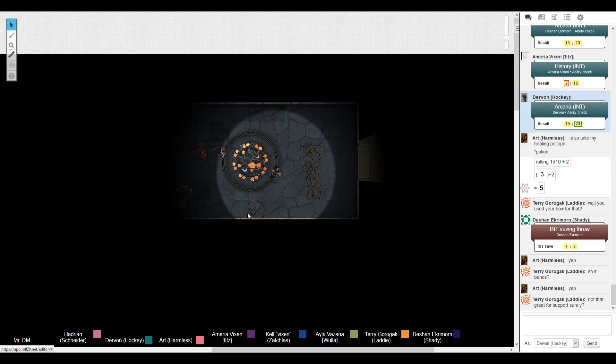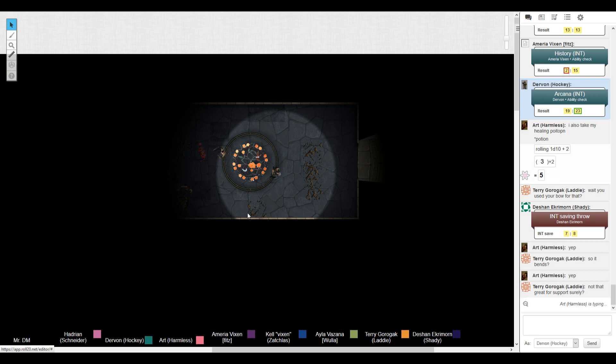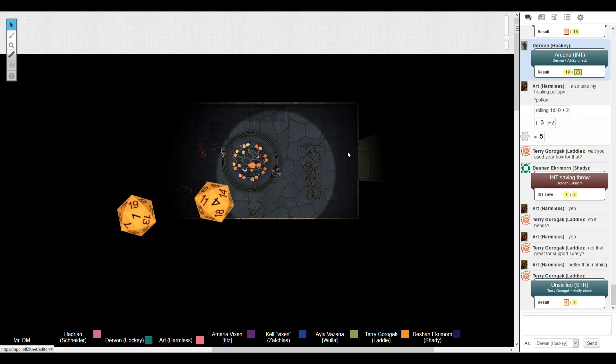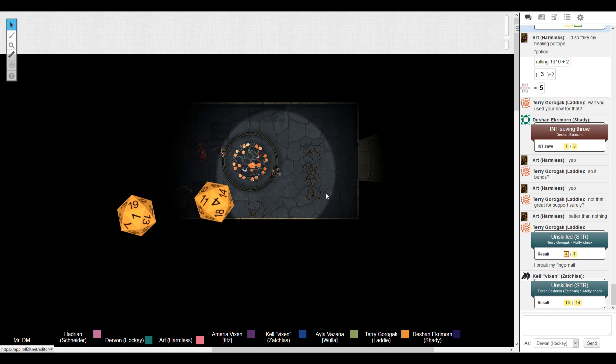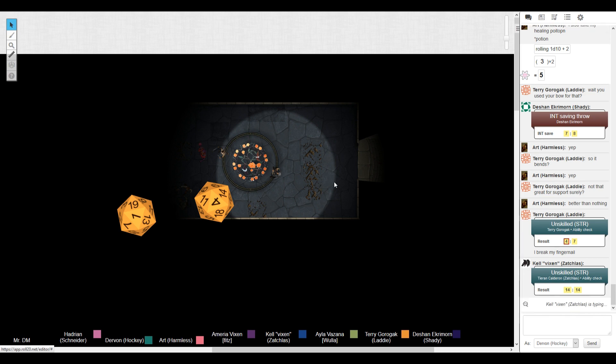Since Terry is trying to open the door — Terry, roll strength. Dervon, in front of you is a mosaic. Your keen arcana senses indicate that this might be something that can be activated as a portal, but it's dead now. The little orange stones need to be lifeless. Your arcana check reveals it might be an unearthed portal. Terry, you try to pull the doors but something keeps them from budging.